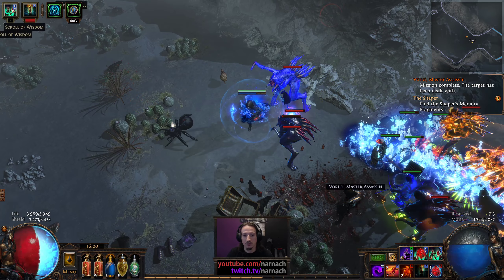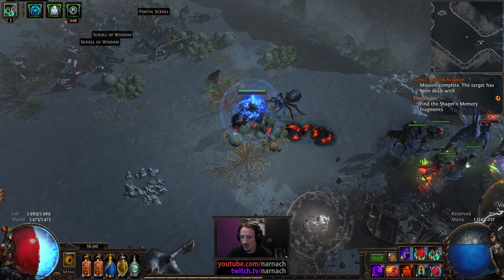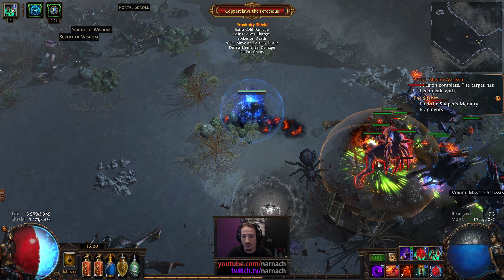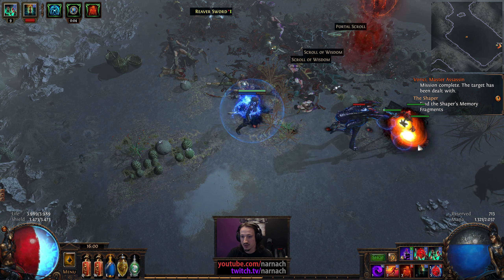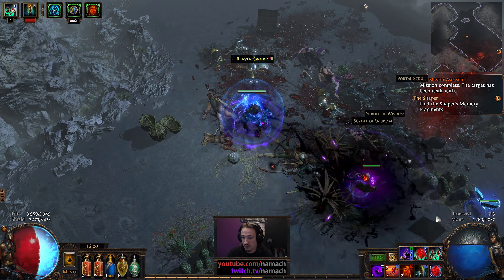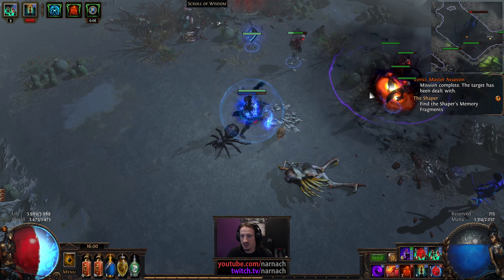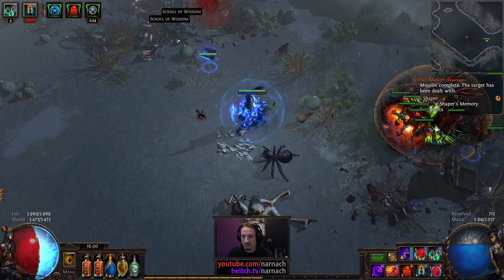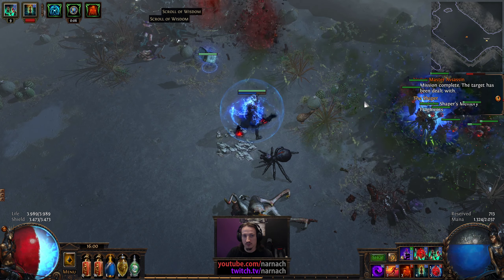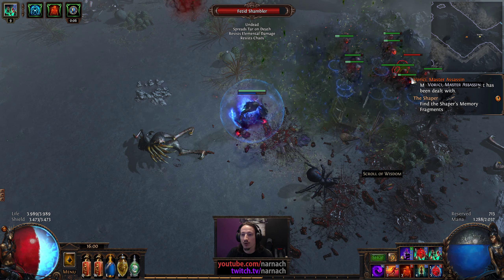Another harbinger pack — wonderful. Boxy field — let's hasten our monsters a bit. Trying to not get hit so my flesh offering stays up. Basically just every single hit is going to be enough to trigger bone offering. It is nice to keep the attack bonus and movement speed bonus up for our minions.